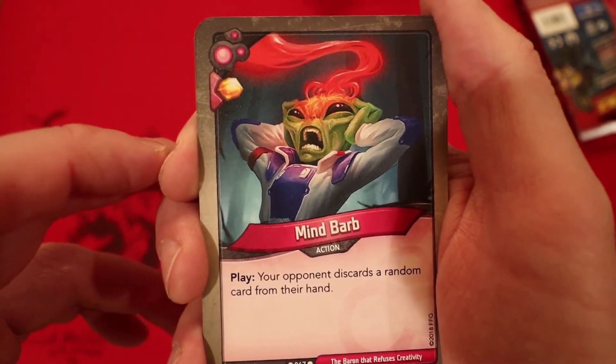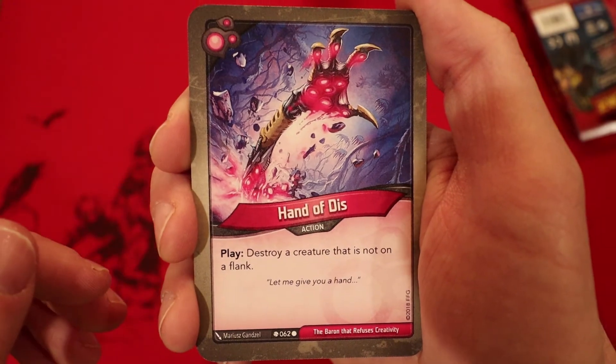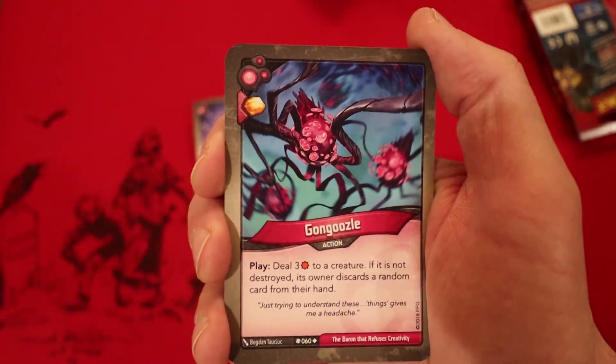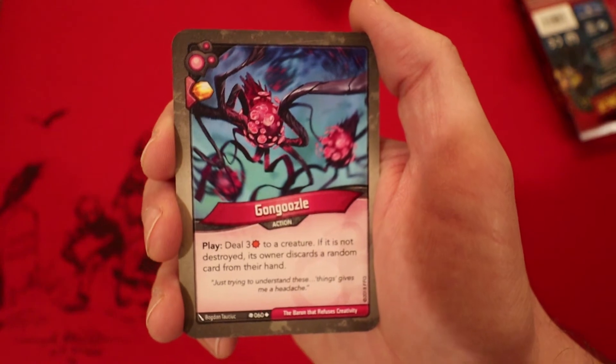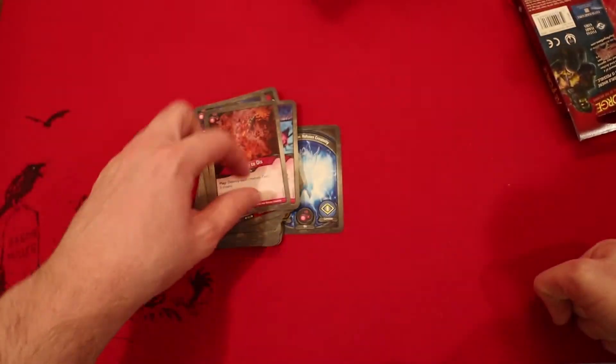Mind Bard: 1 Amber and your opponent discards a random card from their hand. Hand of Dis: whenever you play it, you destroy a creature that is not on the flank. Ganguzel: 1 Amber whenever you play it, 3 damage to a creature — if it's not destroyed, its owner discards a random card from their hand. And then Gateway to Dis — that's always a solid card to have.